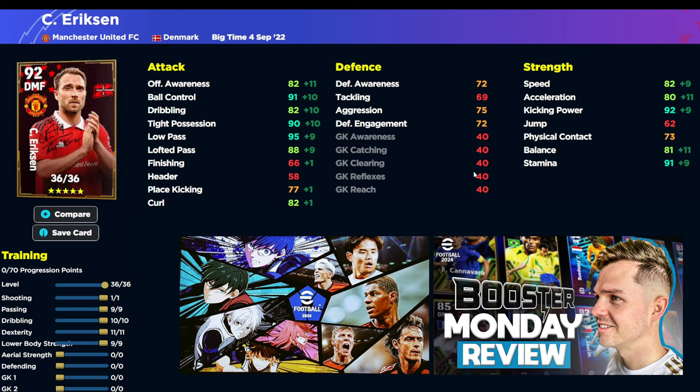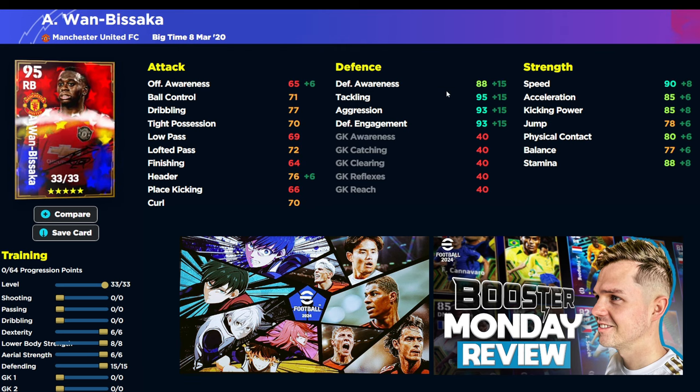Eriksen — exceptional on the ball quality; don't use him defensively, but the rest of his stats are really good. And then Wan-Bissaka, rated 95 as a right back, will go to 97 or 98 with the boost. Look at all those defensive stats with 90 speed — this is the meta at the moment, and has been for a while: very versatile right backs or center backs with these defensive stats. That is it for me boys — I will be back later on. Hope you enjoyed the video, don't forget to subscribe.